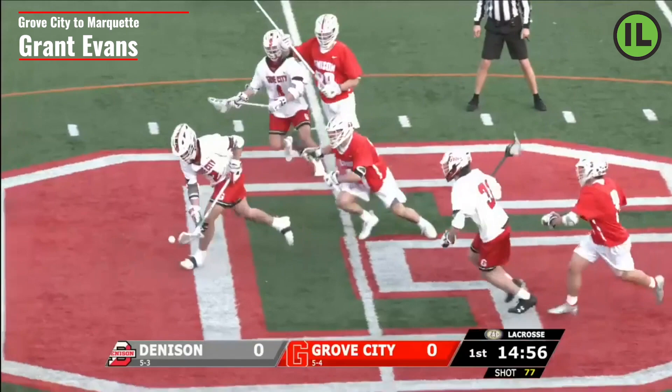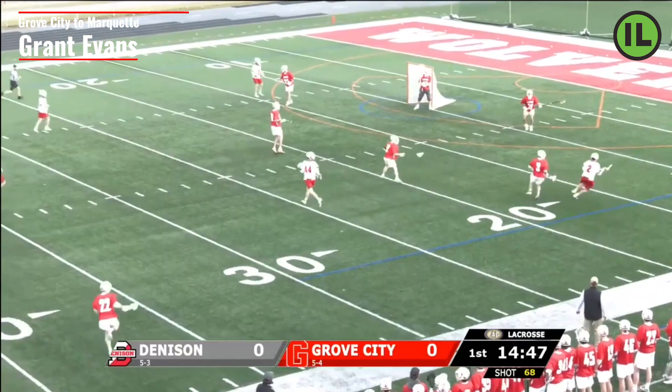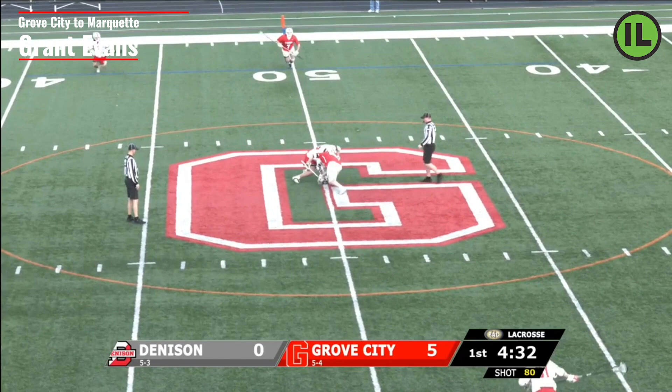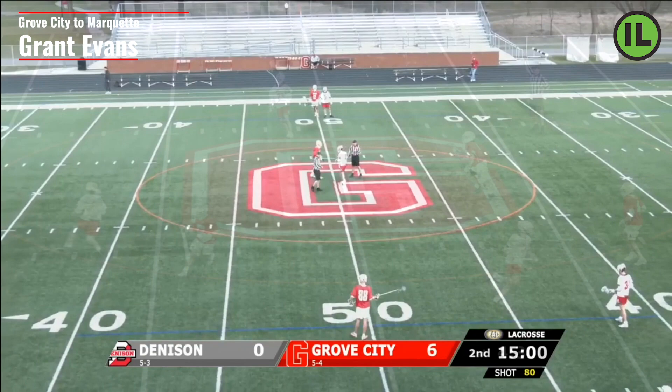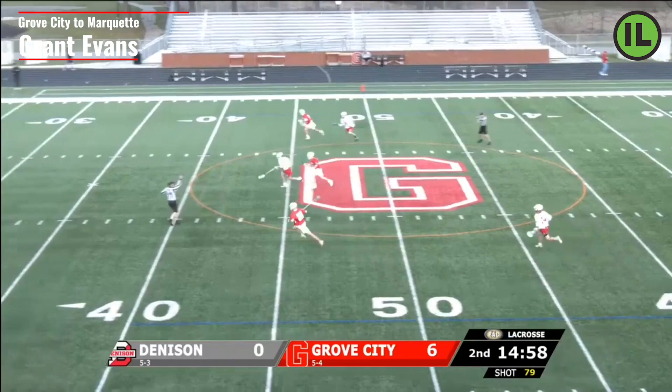Here he does a good job winning that tie-up using good technique, and again keeping his exits nice and clean and concise — not spitting that ball out 50 yards away, putting it to a spot where he can go and get it himself. Again, here we're going to see him in white on the left side of your screen. He consistently relies on technique, winning to himself most of the time. In this instance he gets his wing involved, and that's okay — it's a unit thing. You don't always need to win to yourself, but he does a good job of typically eliminating the other team's ability to let their wings get in and impact the play.